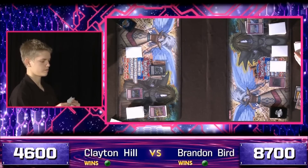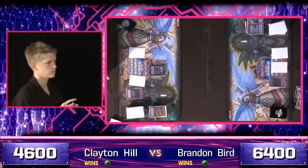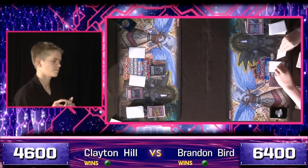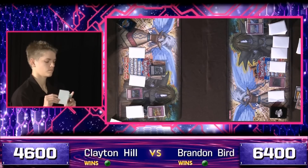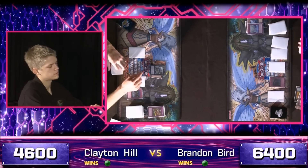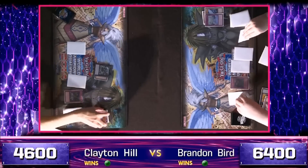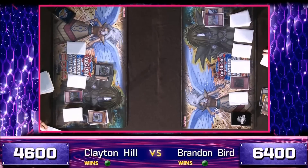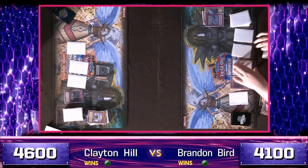Bird knew the Trap Hole Nightmare was there — he tried to use it on the Trap Trick monster earlier, maybe he saw it off the reveal. Bird makes the attack and plays around an opposing Trap Trick's Trap Hole Nightmare by not activating the effect of the Gigant. Very smart — you might not even need the searches. You might just have to have the biggest monster on the field and keep it there. Brandon Bird walls up with more face-down cards, and now that the Gigant is no longer in danger, Clayton Hill activates its ability and retrieves Geargia Arsenal from the deck.